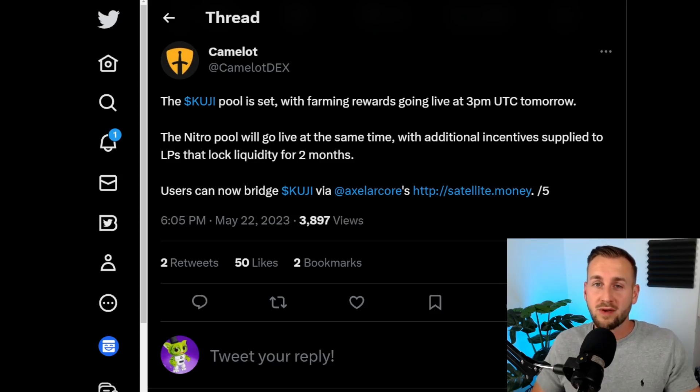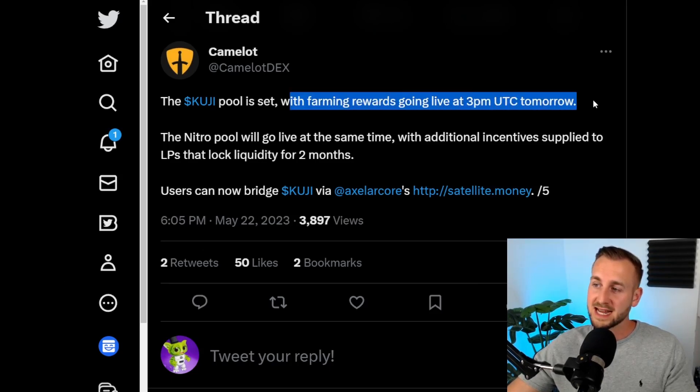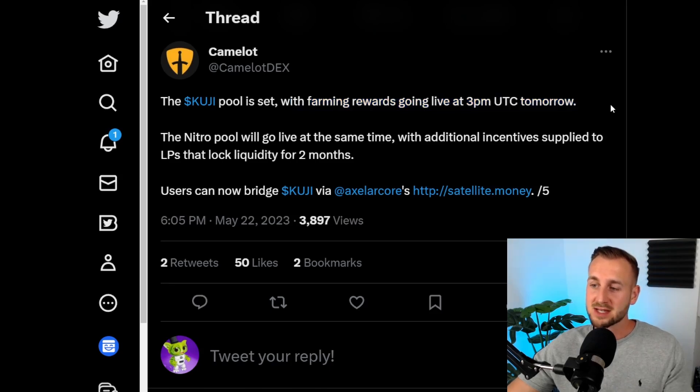There's no need to worry about Kuji being on Cosmos while things are happening on other chains — it's super simple to bridge between the two. As you can see on screen, the Camelot DEX Kuji pool has farming rewards that went live today at 3 PM UTC. We'll check what rewards are available, including Kuji incentives plus Grail incentives, for providing liquidity in the Kuji/USDC pool.